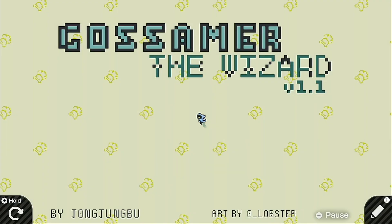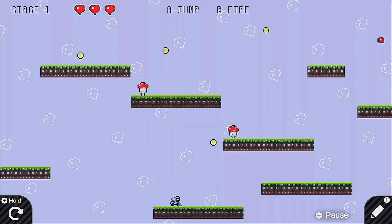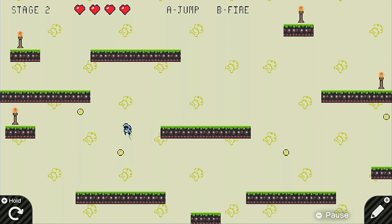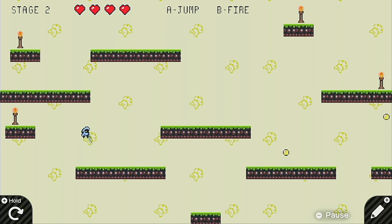After Moonlight Madness, I'm ready for some Gossamer the Wizard. This is a really cool platformer created by Jong Joon Bu and it is a lot of fun. We press A to jump and B to fire — literally fire. We're collecting coins or Cheerios to get to a portal to the next stage. I haven't beat this game yet but I've been playing it a few times. It's a little bit tough but really fun. We get to light all these little tiki torches. When you light all the tiki torches, a secret appears — I absolutely love secrets in games.